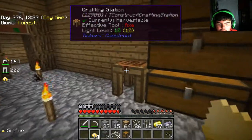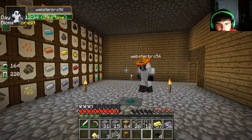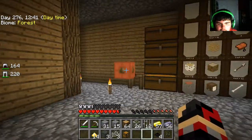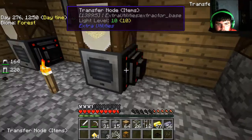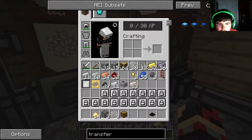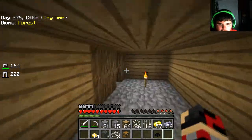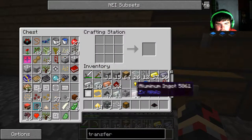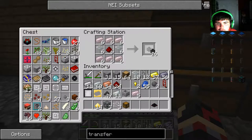Did I drop some diamonds somewhere? Oh — you know how we have the extra inventory space that we have to unlock? I forgot that if you're in a chest or a crafting table they don't show up. So I thought I lost the diamonds! All right, so what's going to happen here — wait, I accidentally used the sorting pipe to make that, didn't mean to. I forgot I didn't have enough transfer pipes, so I need to make those as well.